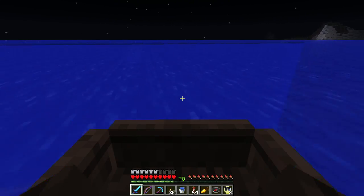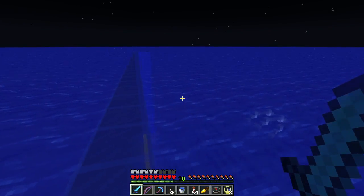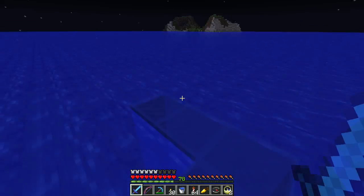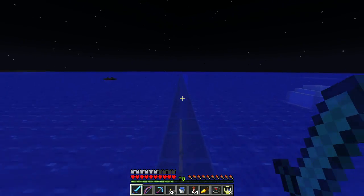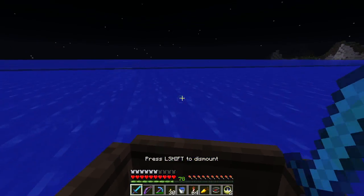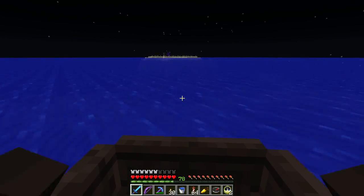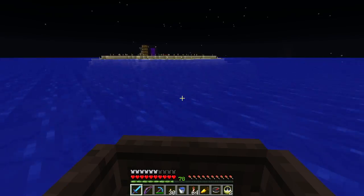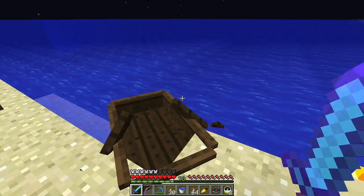The first step in clearing out the water around the guardian ocean monument is to build a wall around it, which is tricky because there are pesky guardians swimming around. I've got one whole wall done and started laying out the others. This is slow going — I tweaked the spawning rates on the server because Spigot does spawning differently from vanilla, and I went a little too far with the mob cap, making it really nasty in dark areas.